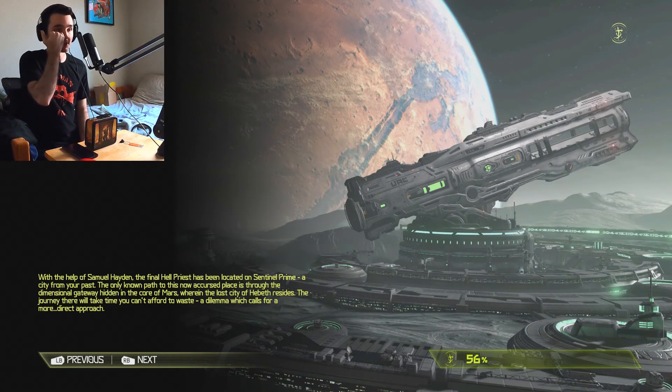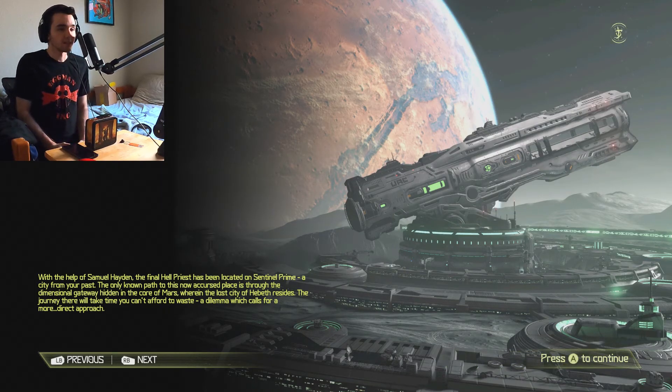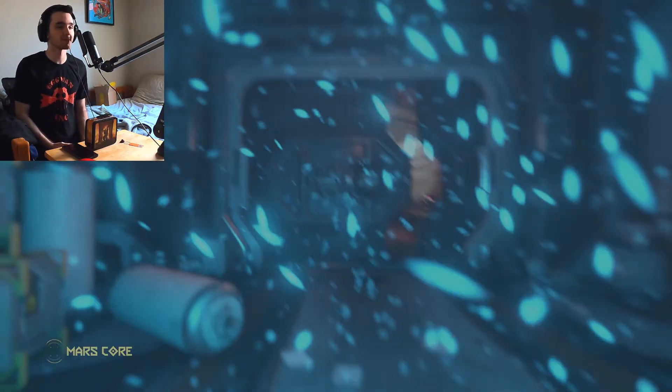So with the help of Samuel Hayden, the final hell priest has been located on Sentinel Prime - a city from your past. The only known path to this now-cursed place is through the dimensional gateway hidden in the core of Mars. We're in the lost city of Hebeth. We can't afford to waste a dilemma, which calls for a more direct approach. Mars Core - demons on Mars Core, it's pretty interesting. They're invading.